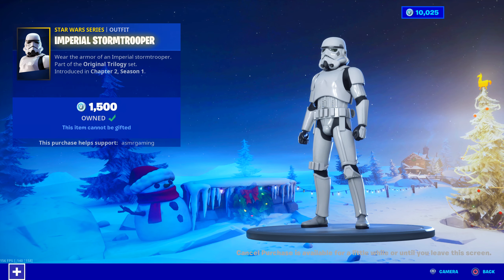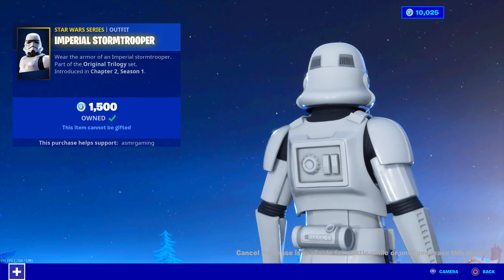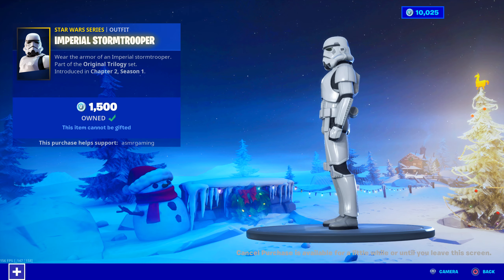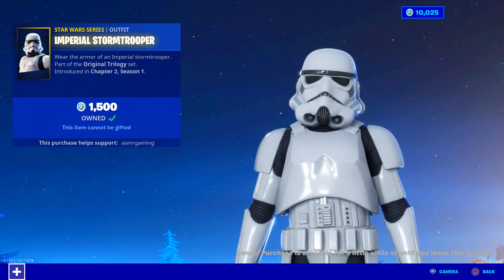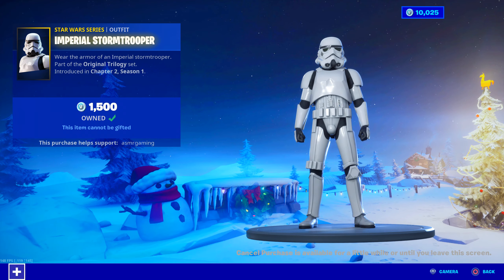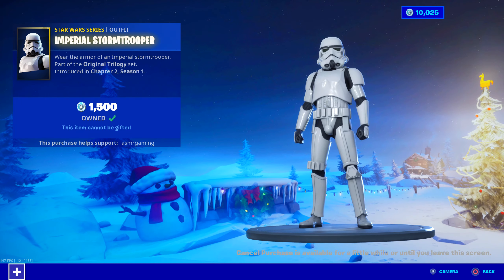Now Imperial Stormtrooper is still here — 1500 V-Bucks, part of the Original Trilogy set. Wear the armor of an Imperial Stormtrooper. OG, classic Star Wars Imperial Stormtrooper, great outfit. If you like Star Wars, you might want to pick this up.